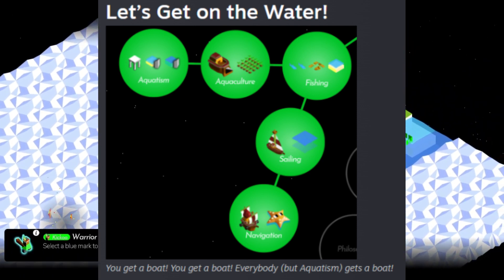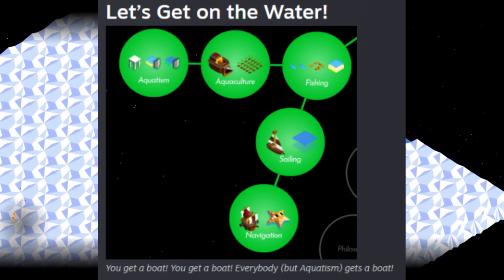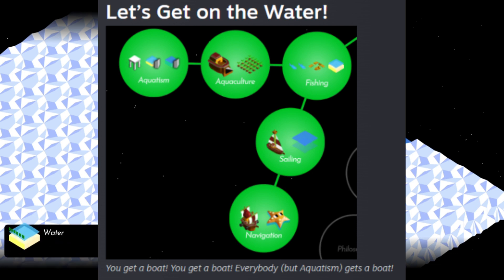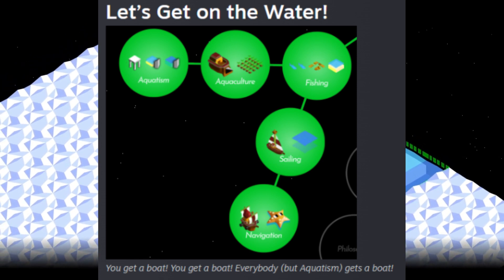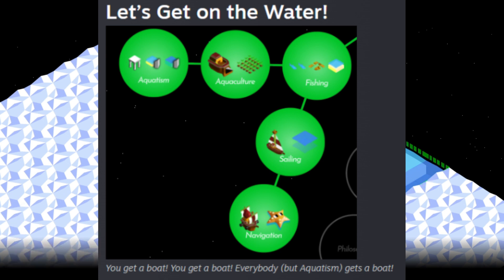Whaling is no longer in the game. Whales are replaced by the starfish, which are unlocked at the bottom of the navigation tech. Starfish work similarly to ruins — you move your boat onto one, wait a turn, and collect 10 stars as a reward. The Elyrion no longer creates navelons; they just harvest stars, and lore-wise, this does not harm the starfish.